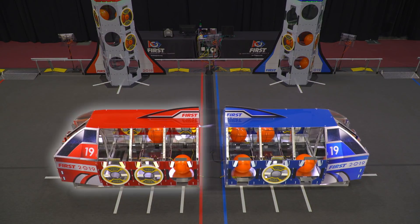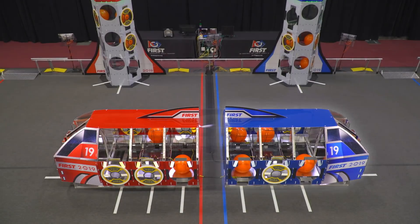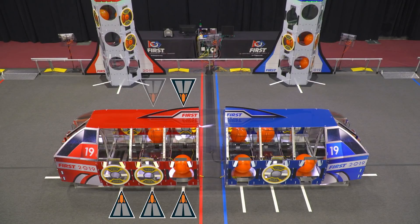There's one cargo ship per alliance. They're centered on the field back-to-back with a bit of a gap between them. A cargo ship has eight bays — three on each side and two on the front facing its alliance station.